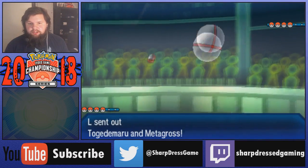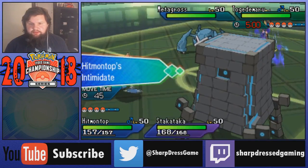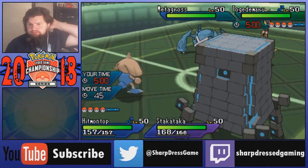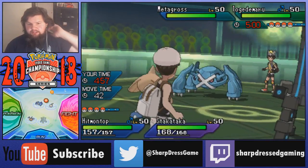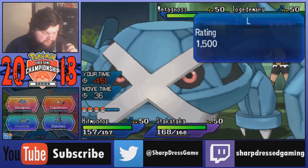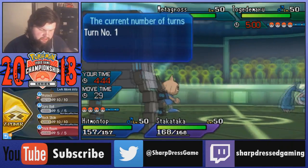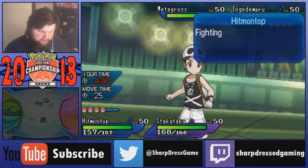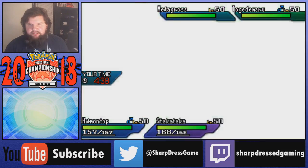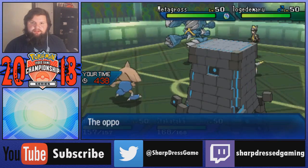We don't have a lot of physical attackers - we do have Hitmontop and Stack Attacka. Hitmontop and Stack Attacka will lead off for us. My opponent is using Togedemaru and Metagross, which I don't enjoy. Togedemaru is going to float in the air with the Air Balloon. We get the Intimidate off on Togedemaru but not Metagross. I'd want to switch Hitmontop out but I don't think it's worth it. Remember kids - don't Fake Out the Fake Out, especially if it's faster than you. So if Togedemaru Fake Outs Hitmontop, Metagross might have Earthquake.